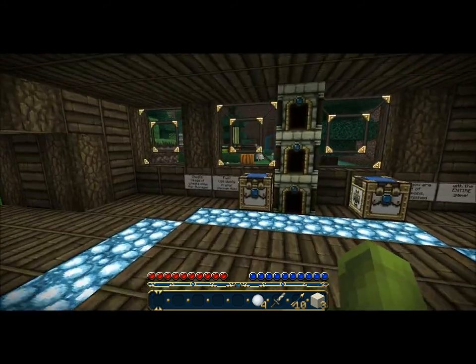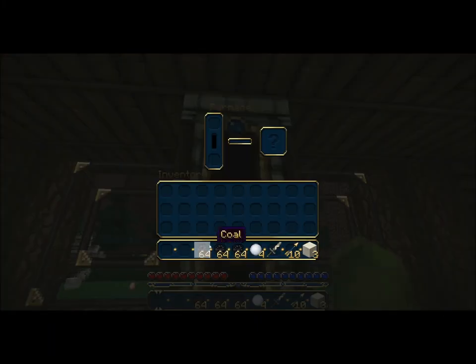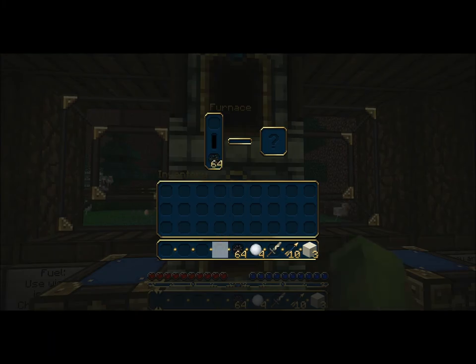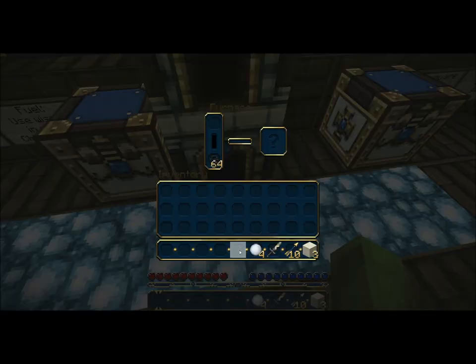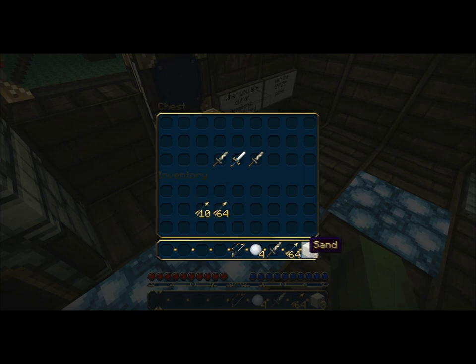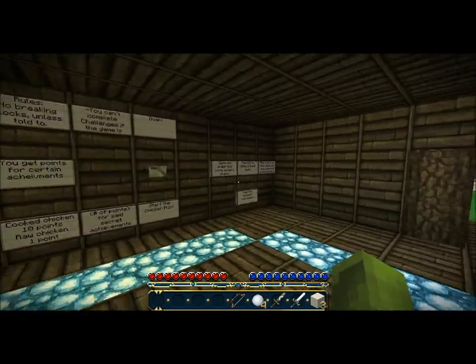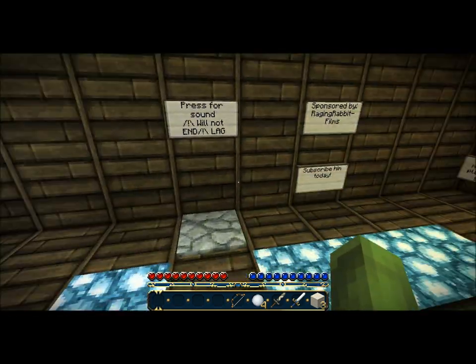Okay, yeah, so that moves. That fuel — use wisely. Okay, so you have to put this in here, this in here, and this in here. Bow, bunch of arrows. Get some snowballs. Wait, get one of those. I guess what you have to do is...